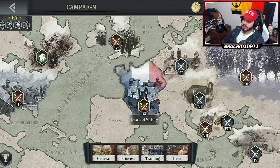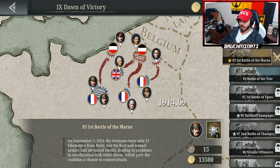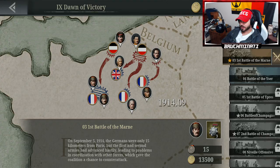What is up bros? We are back with some European War 6: 1914. Got another general unlock mission to complete coming out of the Dawn of Victory. We got the third mission: First Battle of the Marne. On September 5, 1914, the Germans were only 15 kilometers from Paris, but the First and Second Armies had advanced hastily, leading to problems in coordination with other forces, which gave the Coalition a chance to counterattack.